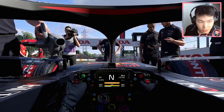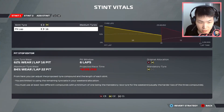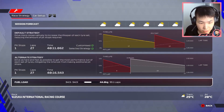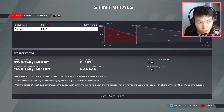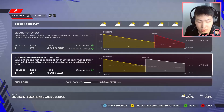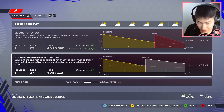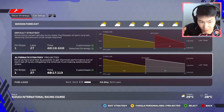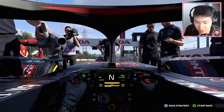P2 confirmed — no penalty for Leclerc. We're going to start on the mediums for a harder-to-soft compound strategy. We also have the opportunity to go onto the hards, so let's edit the strategy to include mediums and hards — around lap 14. Half the Grand Prix on mediums, half on hards is a possibility, but tire wear seems manageable. Dropped the fuel a little bit more. Let's get this race underway.